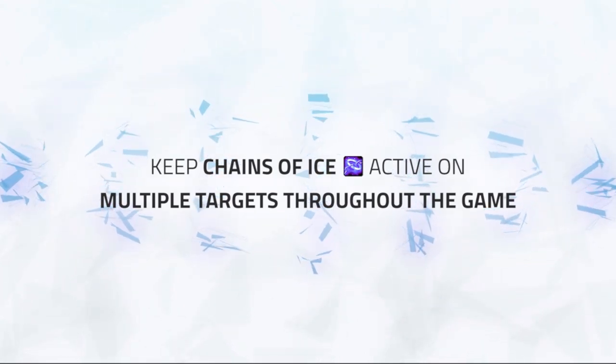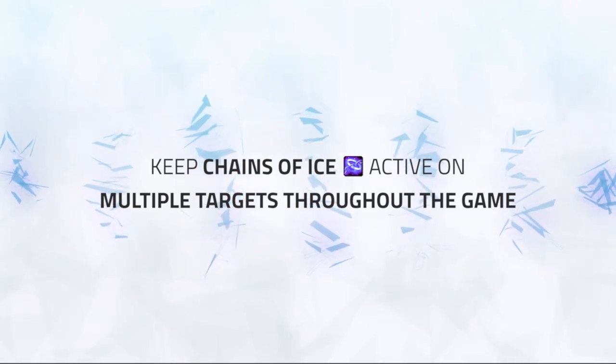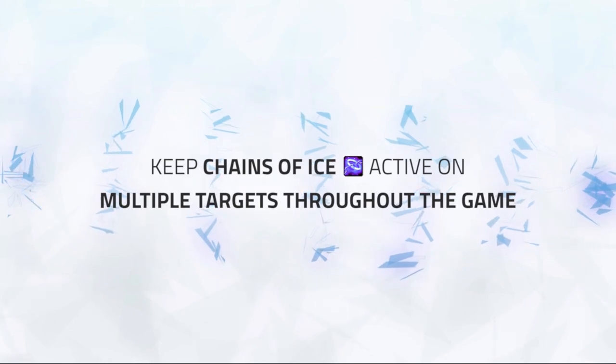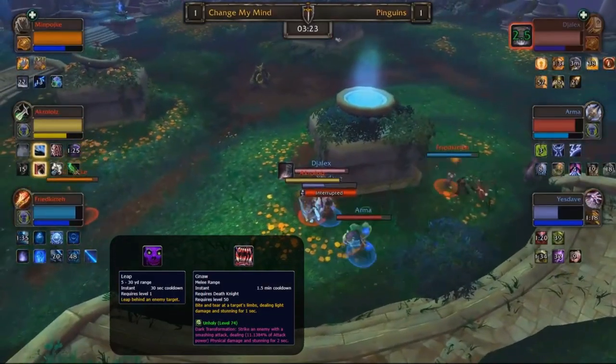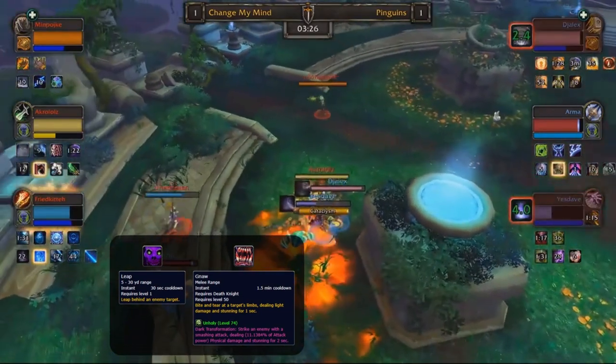For instance, if a rogue is tunneling a Resto Druid, keeping Chains of Ice on the rogue will allow them to easily kite the rogue most of the time. So keep Chains of Ice up often to have more control of the game in terms of target choice and survivability. Your pet stun is going to be used pretty much the same way as Asphyxiate, but used when you don't have Asphyxiate active.